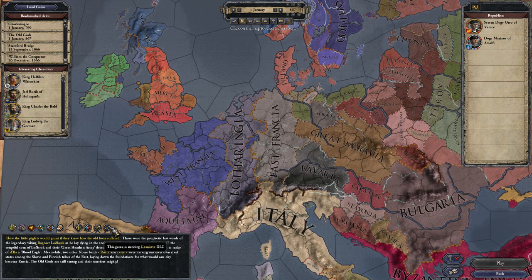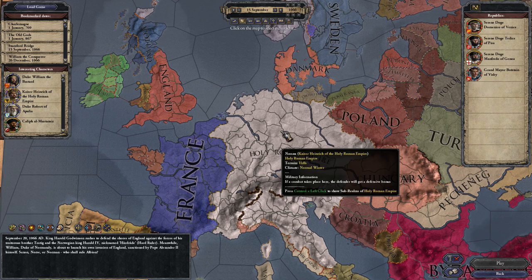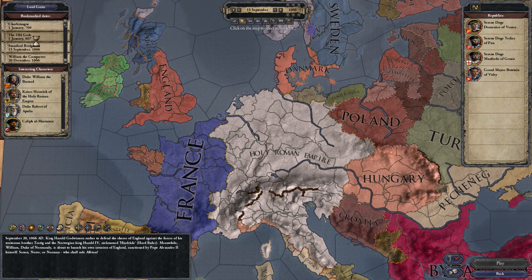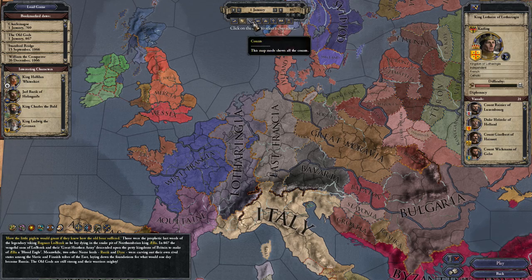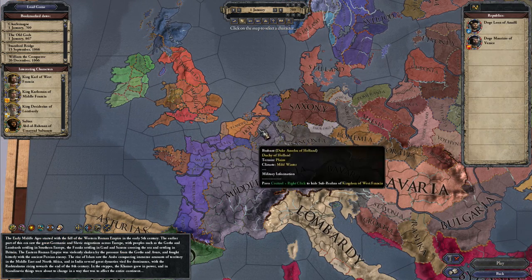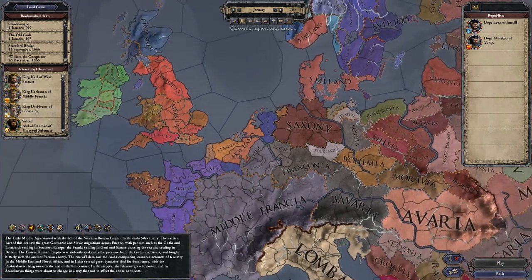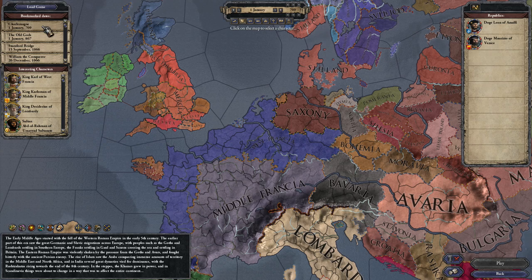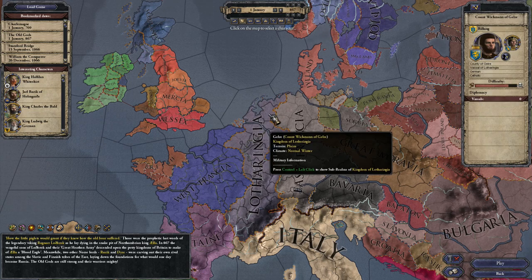Because the Conclave DLC makes being a vassal way cooler, I would have started in Stamford Bridge, but since I want to actually make the Holy Roman Empire, we're going to have to start in the Old Gods. I can't start in Charlemagne because Galray is actually held by the king, and I don't feel like being the king. So we're just going to play in the Old Gods beginning under the King of Ulfringia.